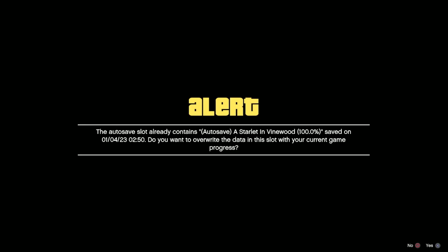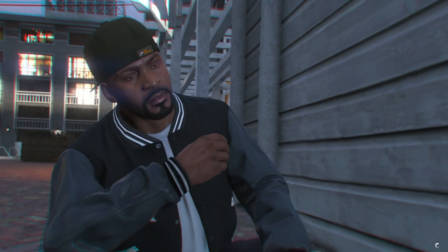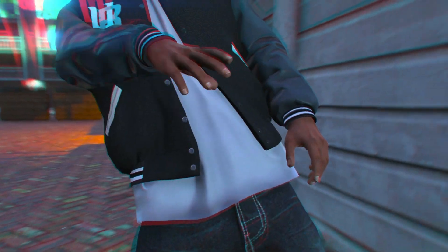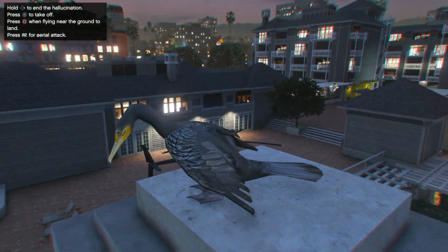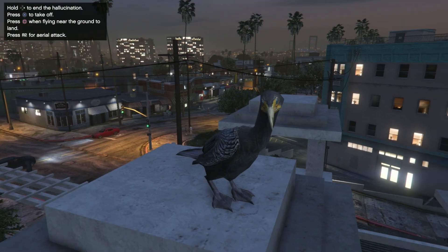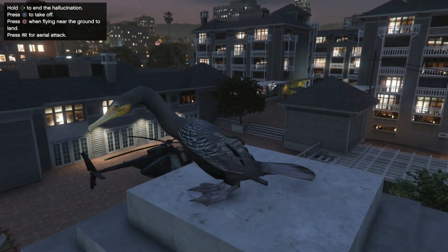This should turn you into a flying type bird. Sometimes it'll turn you into a hen — a hen can't fly, you need a bird that can actually fly. So if you spawn in as a hen, you want to reload your save and try it again. Sometimes it'll give it to you on your second try. As you can see, I unlocked the bird that can fly.